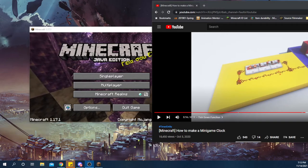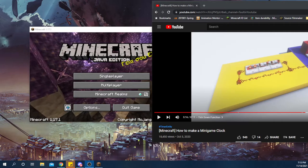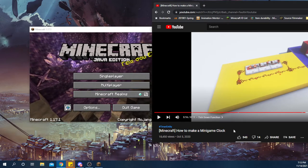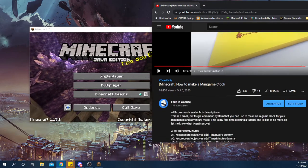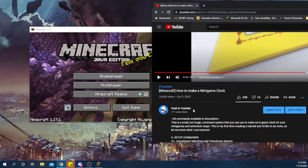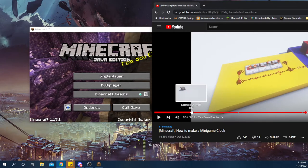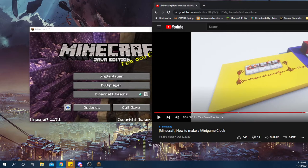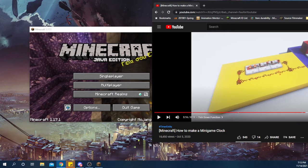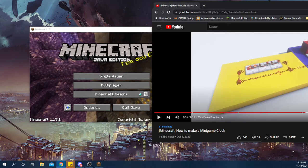Hello folks. I've recently received some requests from the 'how to make a minigame clock' video for basically just a walkthrough of me putting it together. I don't see why I can't do that, so if it helps people get this system in, why not. The first thing I'll say is go to the other video and watch that if you haven't. If you have a strong enough understanding of command blocks, that video should be enough for you to get the system running on your own. However, if that's not the case, then that's what we're here for.